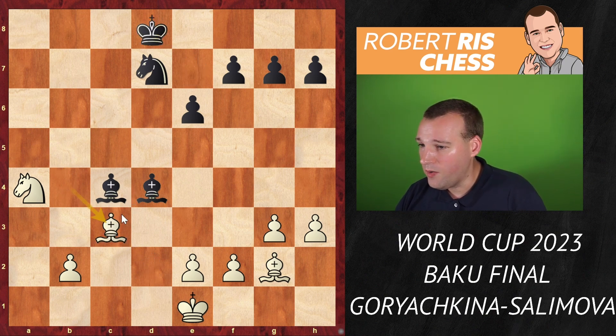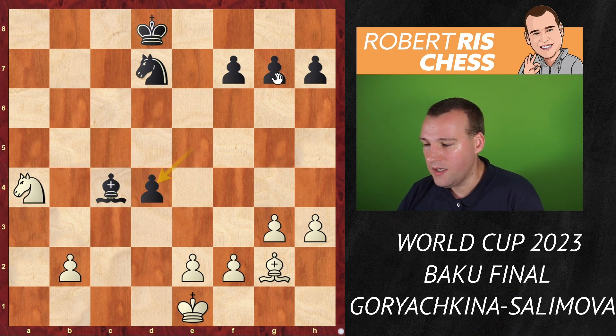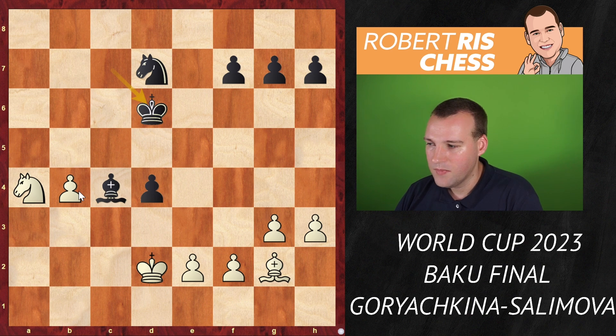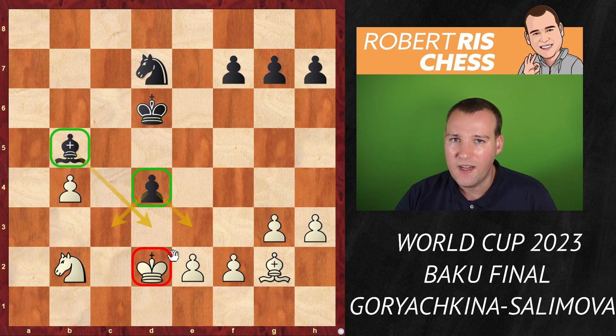Bishop to c3 — now forcing the exchange of bishops. If the bishop goes away, the pawn on g7 can be taken. After e5, bishop takes d4, e takes d4 — now it's an isolated pawn. Is it a weakness or an asset? White played b4 to activate the b-pawn as well. King c7, king d2, king to d6. Now the knight moves to b2 to attack the bishop; bishop goes back to b5.